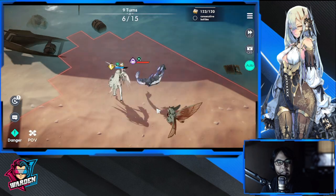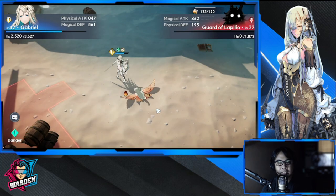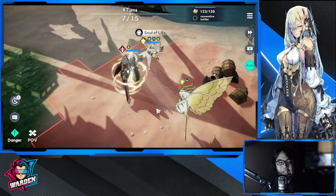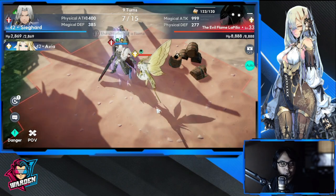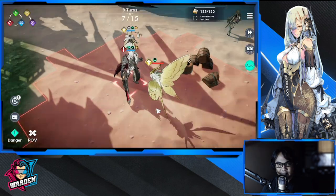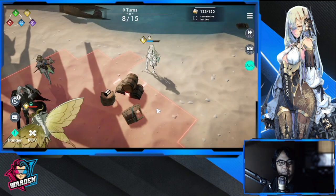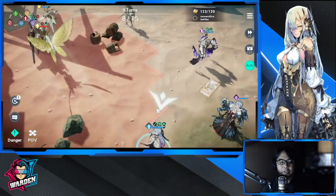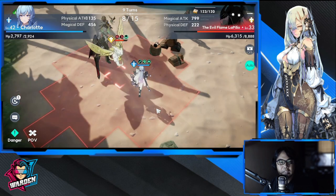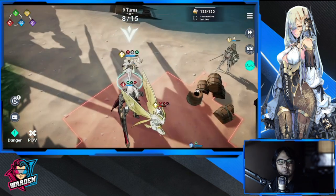Hopefully we can still clear this in nine — it's already turn seven. Reinforcements are here, but hopefully enemy reinforcements are no longer incoming. This is viable for auto clear as long as you're at a higher level. The enemy has a heal — the boss is healing — so you definitely need some tactic. We're already at our eighth turn, so hopefully we can still squeeze out the win.